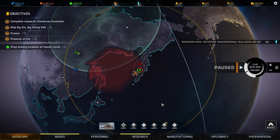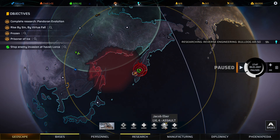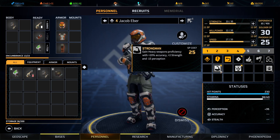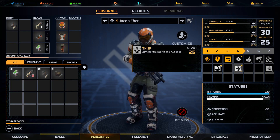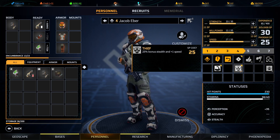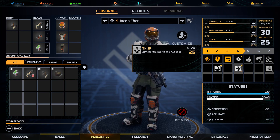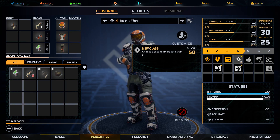Hello, welcome to Phoenix Point as we continue to try and save humanity. Before we begin our help of this haven, we're going to level up Jacob. He's a strong man — we'll gain heavy weapons proficiency, but we're not going to be doing heavy weapons with him. He's going to be a split between assault and tech, so tech will be his second class level, which we don't have access to right now.